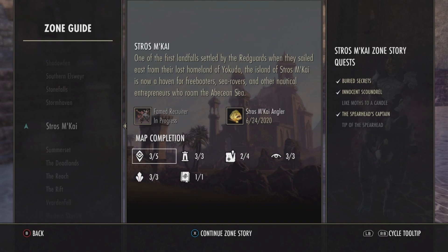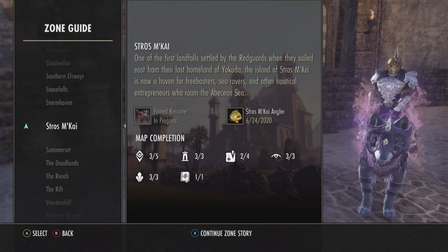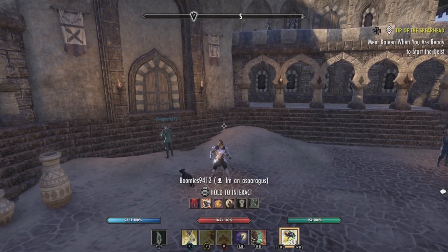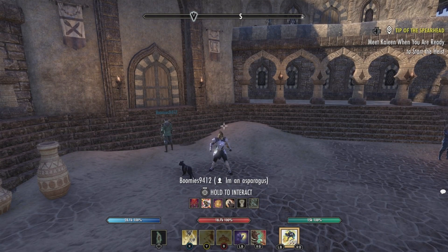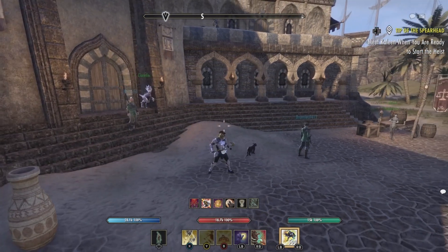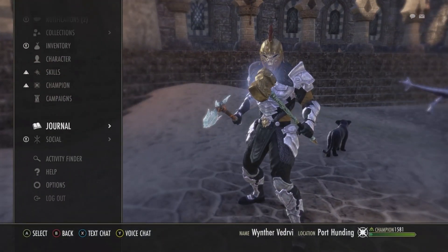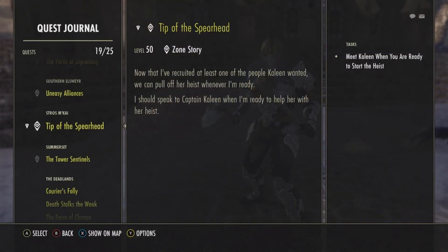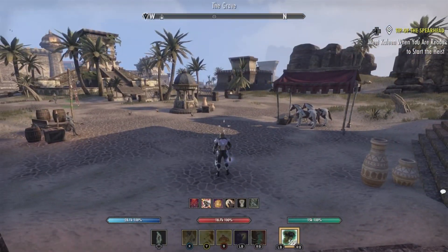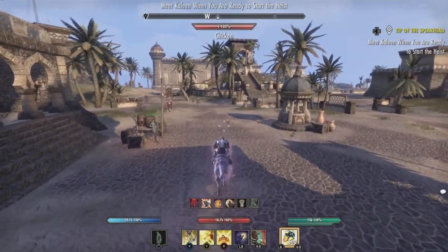After that, you will be given the Shepherd's Head quest, which is the quest we are on right now. The quests are pretty easy and straightforward, and you can probably get to this spot in five to ten minutes depending on your pace. At the moment, what we're going to be looking for is: meet Killeen when you are ready to start the heist. Well, I'm ready to start the heist, so let's go.